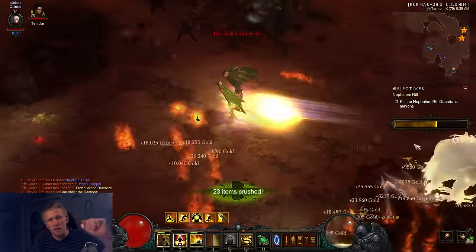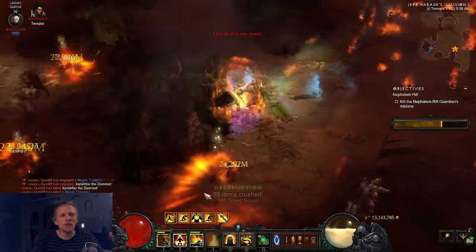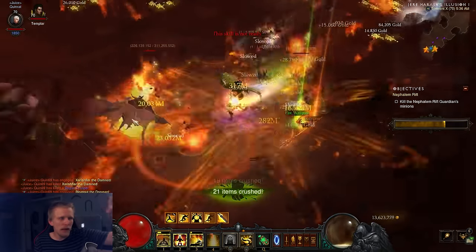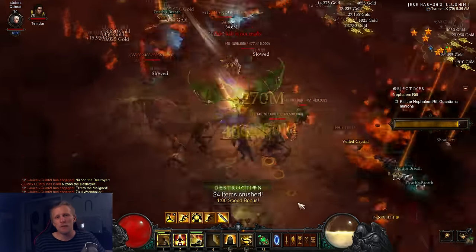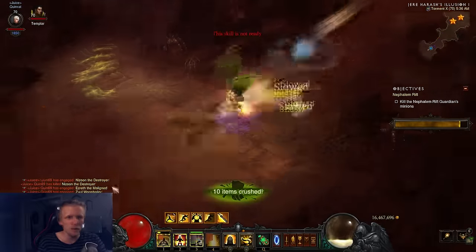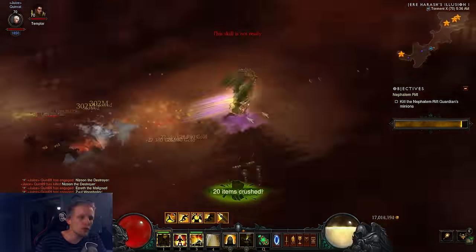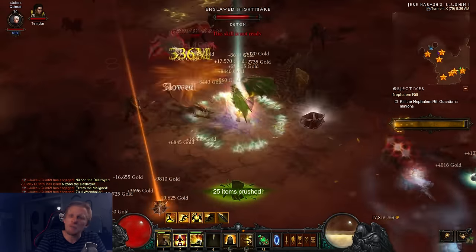So obviously we're using Wave of Light, Explosive Light — that is just literally giving us a gigantic screen clear AoE. That's the big red bell that just comes down and destroys the whole screen. It's fire damage, which means we can use a bunch of items to support fire damage — like Cindercoat, Magefist, all those juicy items. And it's the best rune when it comes to doing speed farming.